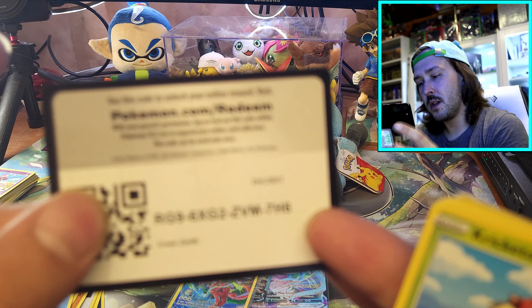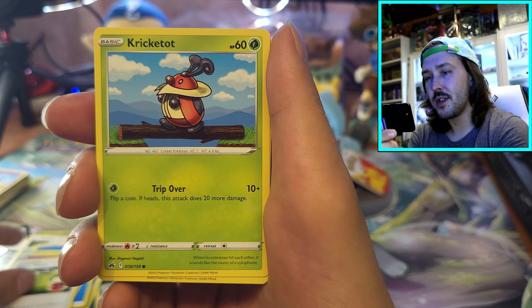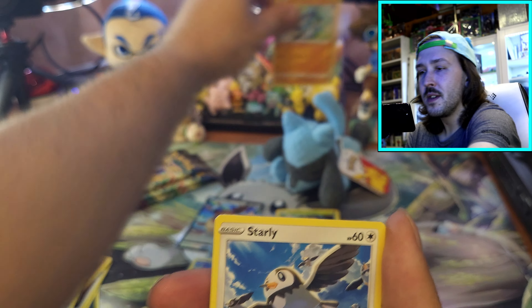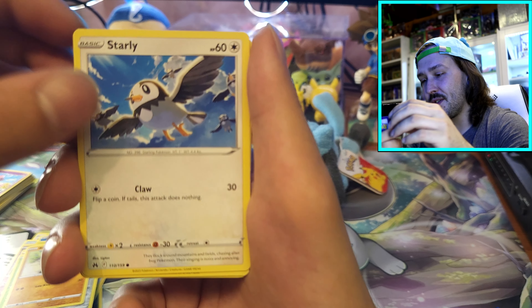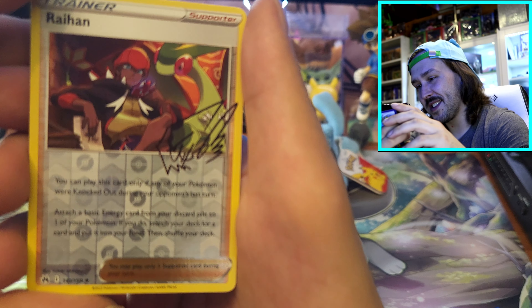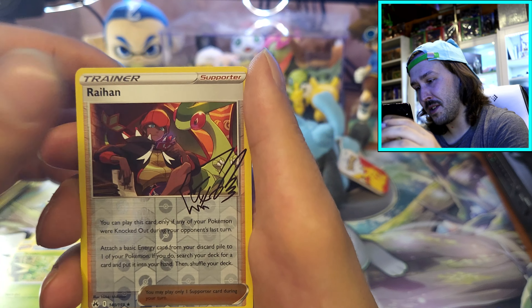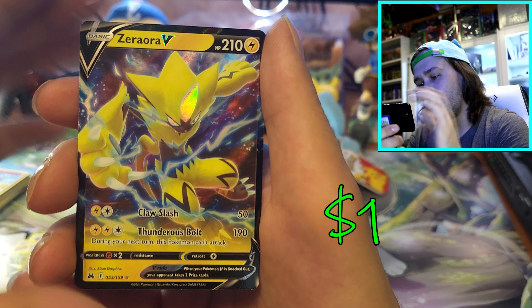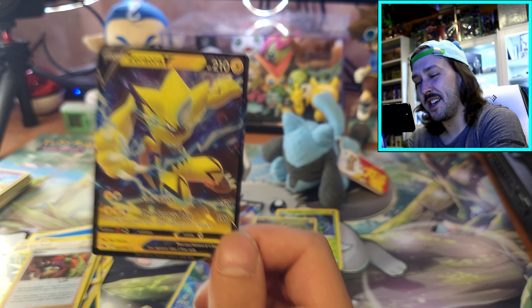There's your code card. Starting off with water energy. Carnivine, Girafarig, Energy Switch, Kricketot, Aerodactyl, Riolu, Starly, Scyther. Is that a signed card? Is that supposed to be a signature? Is this an actually good card? And Zeraora V - not very familiar with this Pokemon, besides recently I was playing Pokemon Unite and I know he's in that.